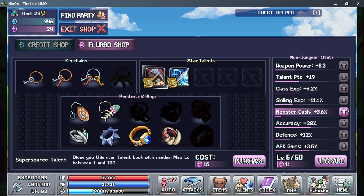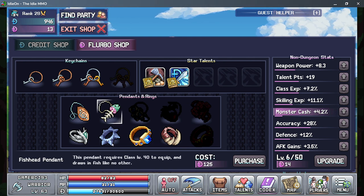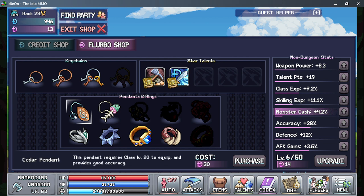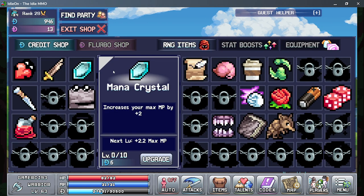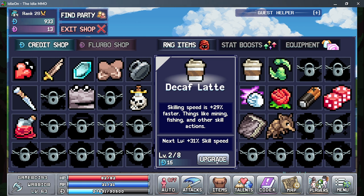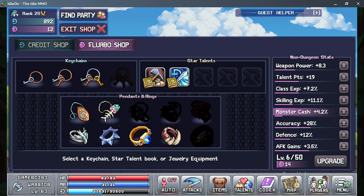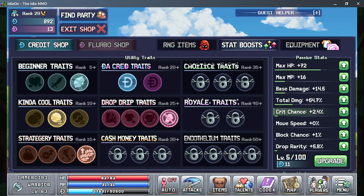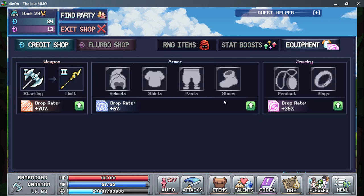You can get a talent boost, monster cash, rings, and everything. For example, I got that ring, and I have this one too but I don't have some of the others yet. I recommend trying to increase your items where you can.